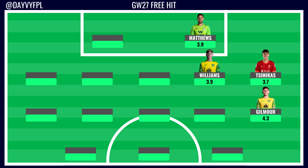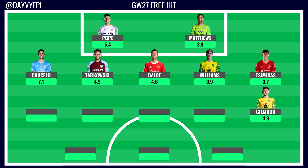The goalkeeper pretty much picks himself: Nick Pope for Burnley with a double game week against Crystal Palace away and Leicester at home. He's been racking up clean sheets and save points in prior game weeks. At 5.4 million, middle-of-the-range, most other goalkeepers you'd want come in at the same price but don't have a double. The template back three is United, City, and Burnley — and I've gone for the double-up in the Burnley defense, favoring them from a defensive point of view.